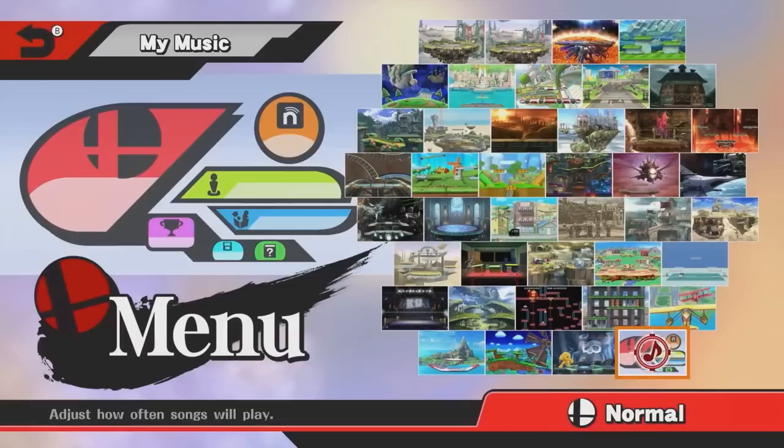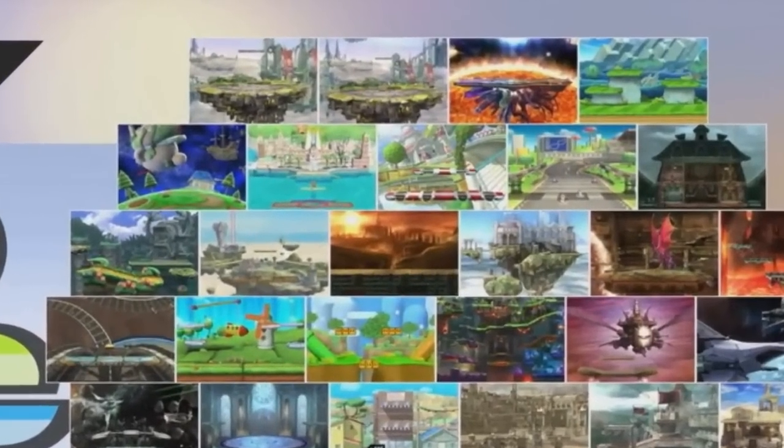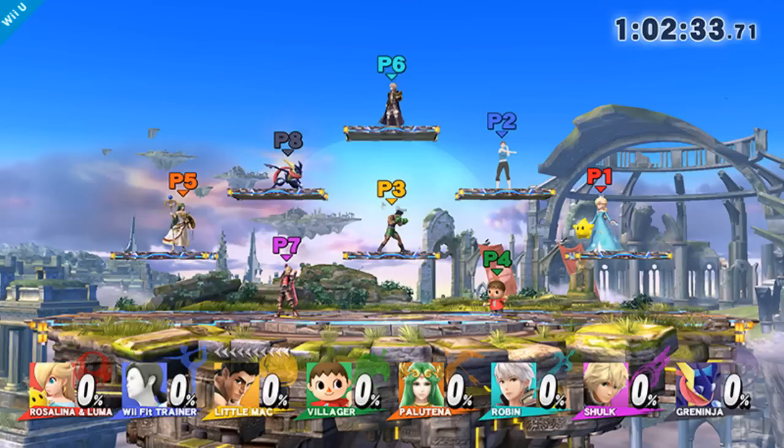The best way to see them all is during the stage select screen in My Music — here they're all colored and much easier to make out. Starting from the top and going left to right, we have Battlefield, Big Battlefield, Final Destination, and Mushroom Kingdom U. The only new stage revealed of this set is Big Battlefield, which we've seen a lot of both in press materials and the Direct itself.